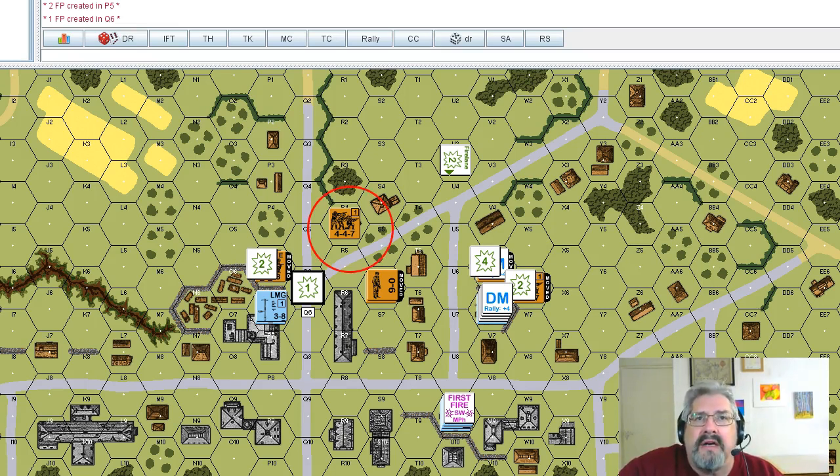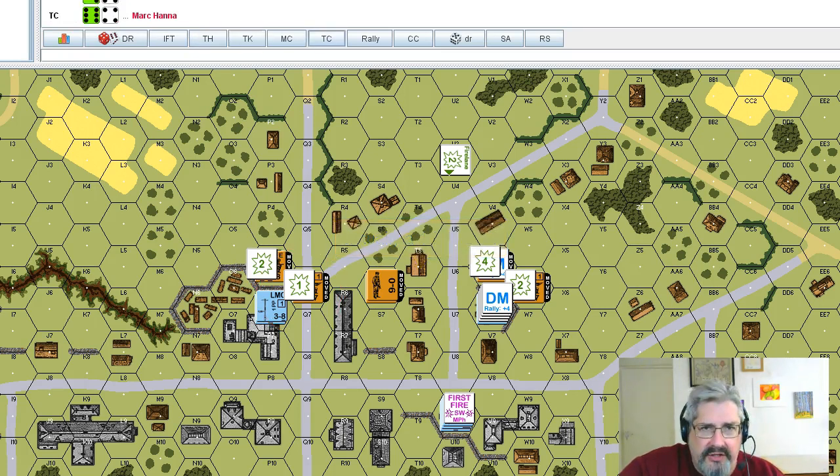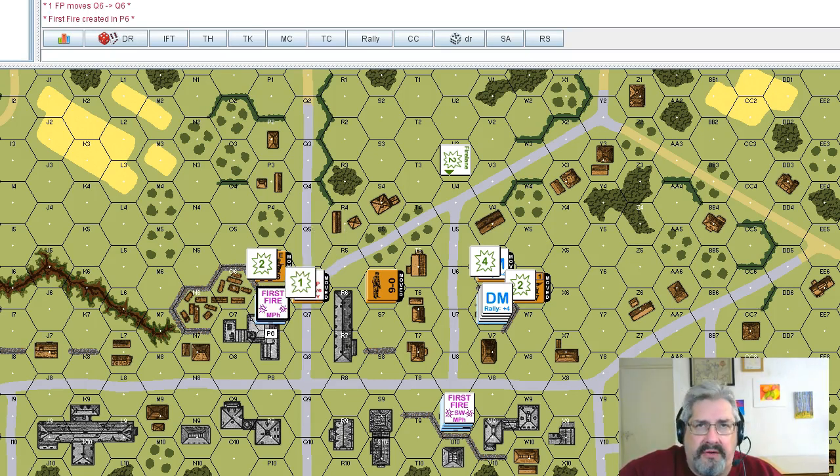This guy doesn't care and goes for it anyway — not suggesting this is good ASL tactics, this is only to demonstrate how it works. He has to take a one minus one check. Rolling a five — that's a pin task check — and he's pinned. The tactic worked, preventing him from advancing. Now the defender is marked with a first fire counter, and if he wants to later he can sustain fire on this guy in the defensive fire phase. We remove all these residuals.